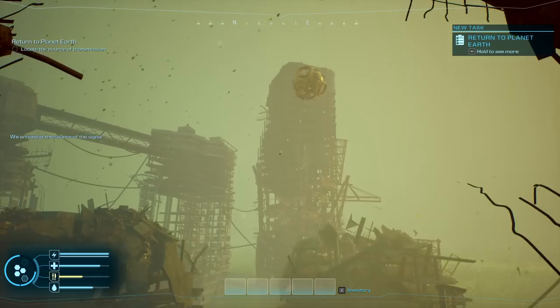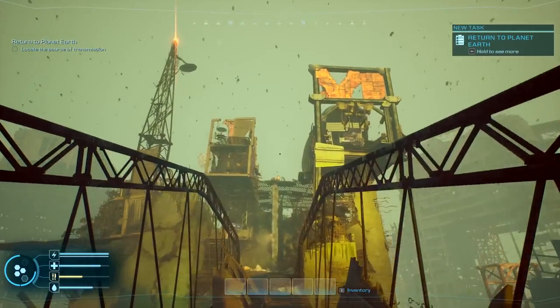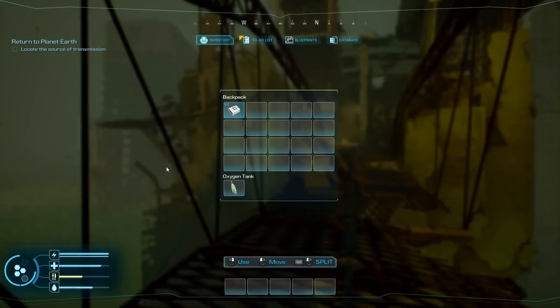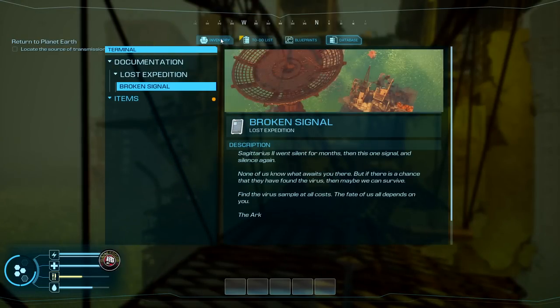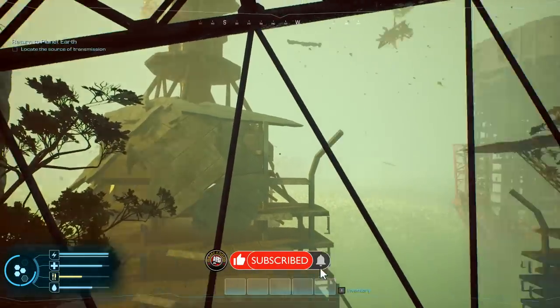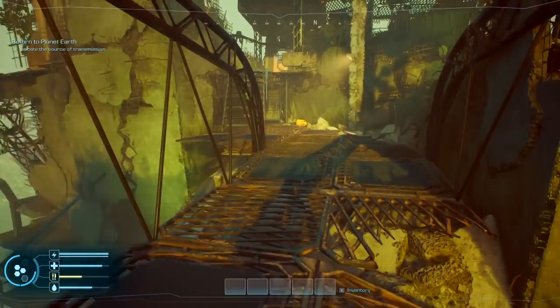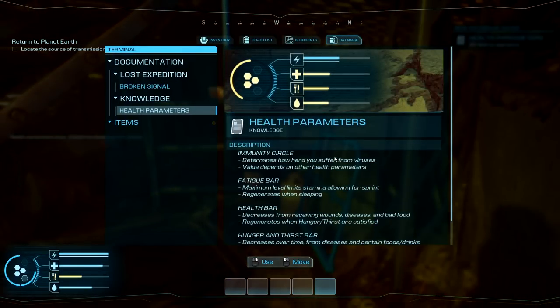This looks absolutely stunning — I love this game and the way it looks in a post-apocalyptic way. If you're not aware, there'll be some crafting done. There's a to-do list here too — hold down Tab to get to it. We'll learn some blueprints and database stuff. The immunity circle here determines how hard you suffer from the virus; the value depends on other health parameters like the fatigue bar and hunger, so everything affects immunity.